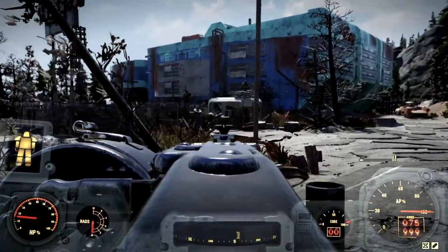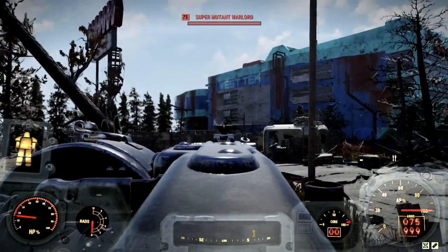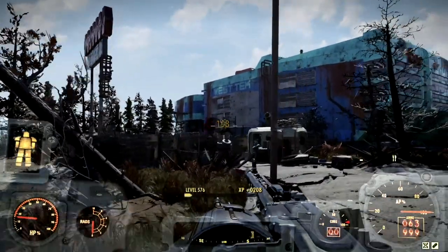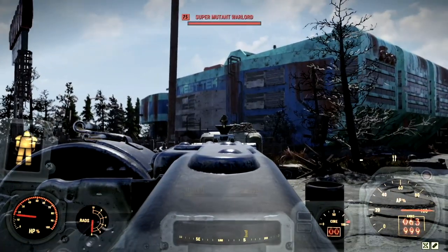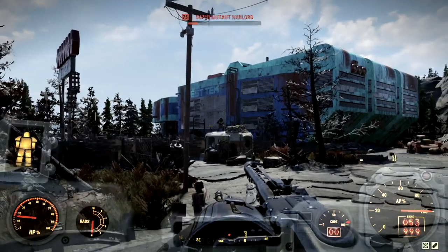Now we've made our way over to the West Tech Research Center, so all these disgusting supermutants can feel the wrath of the light machine gun, starting with this fool. Look at that — at this distance, that's absolutely insane. We're getting a ton of damage. Let me just back up just a little bit more so I can see.